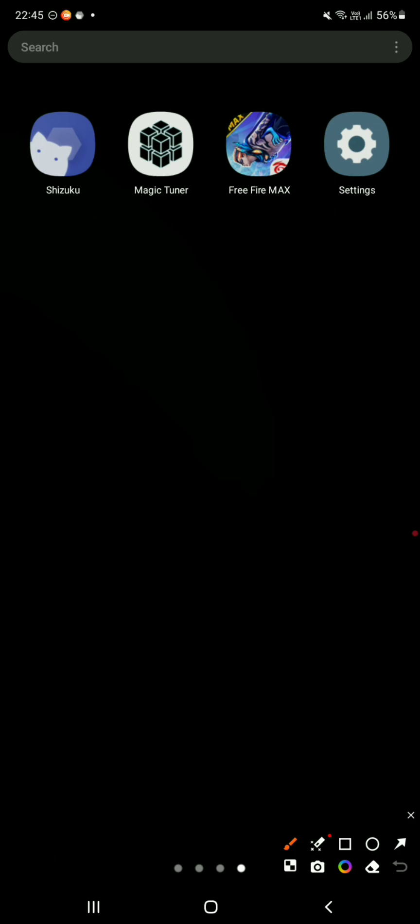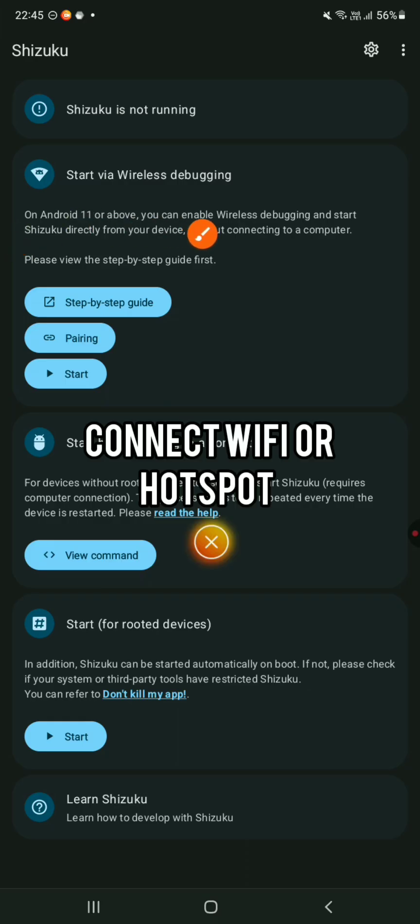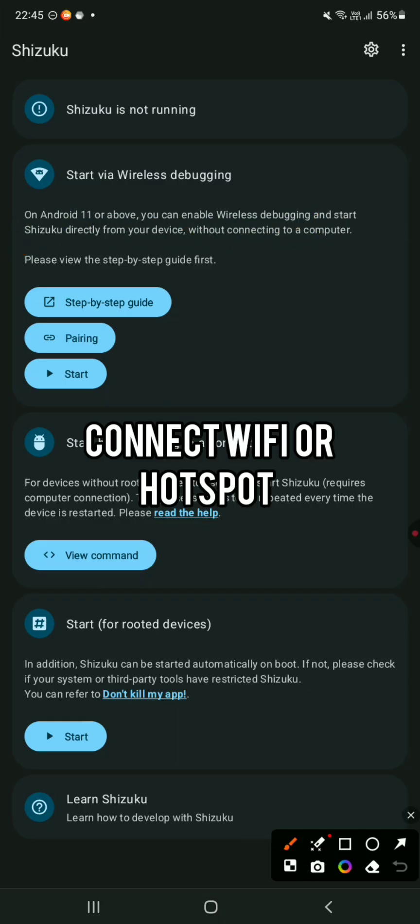Now go ahead to the Shizuku app and connect to the Wi-Fi or hotspot to make this app work, guys.